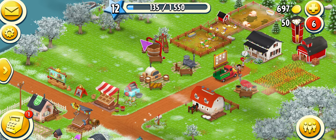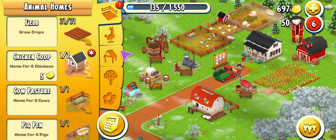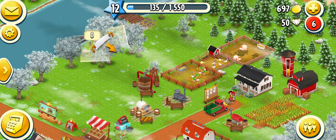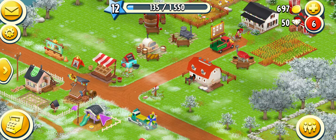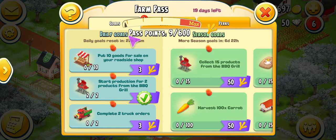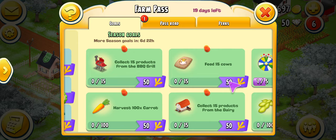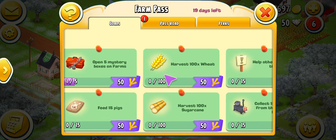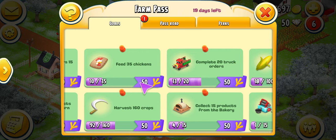The farm is pretty much running itself. Don't forget to click on your farm pass building and get your new daily goals. Here are your season goals — we haven't contributed much yet except for spinning the wheel and opening the red box. Oh wait, we do have more toward the season goals: feed 35 chickens — we've fed 10 so far.